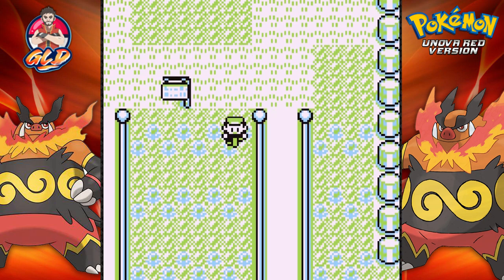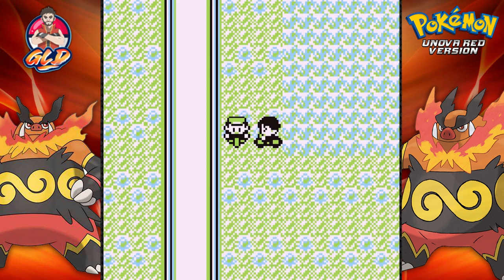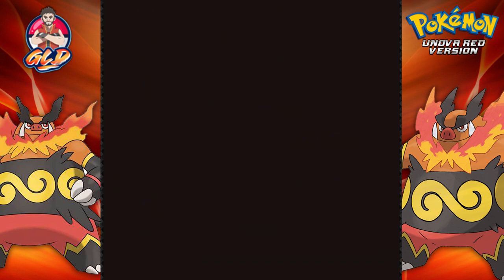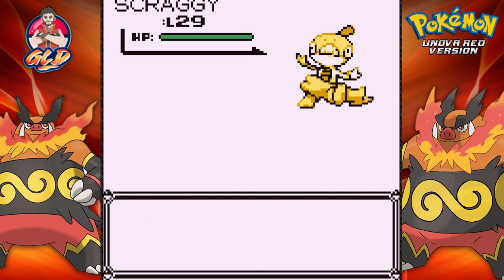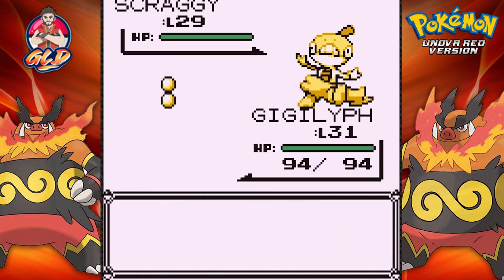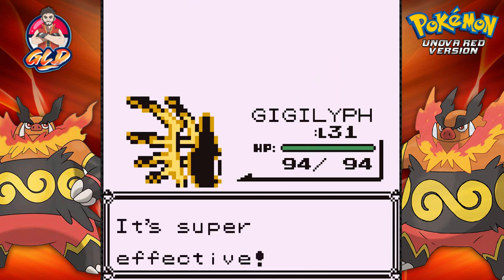I think I defeated everybody, so I'm going to try and skip most of these trainers to get to Fuchsia City. I do want to see what Pokemon we can find on the cycling road - I'll do that off-screen, or maybe not. Kind of rushing things.